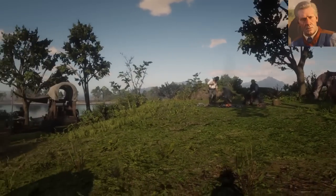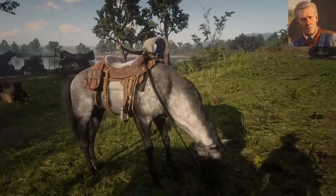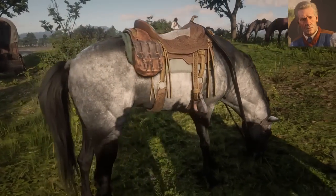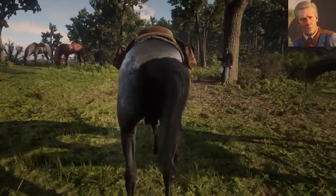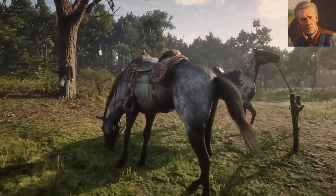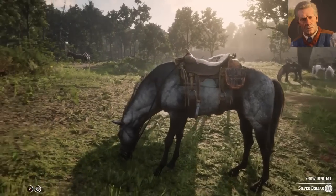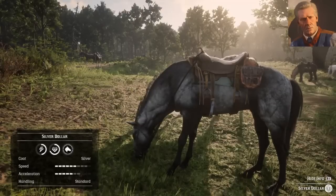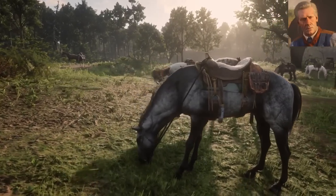The next one you probably already know. This is actually Hosea's horse, and the horse is called Silver Dollar. You probably know already what kind of breed this is — this is actually a Turkmen. This is also a horse that you can buy, also at the Tumbleweed stable. So if Hosea is your favorite character, you can definitely pick up a horse and call him Silver Dollar. The stats are definitely a lot better than the previous one, Enos.